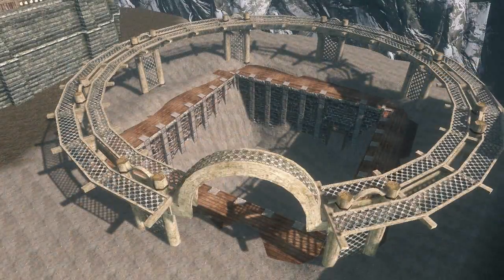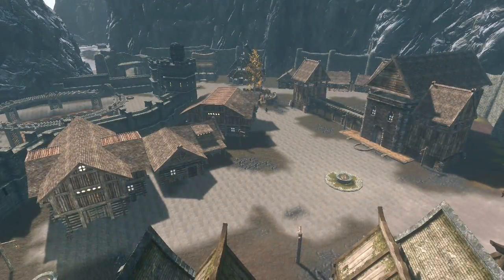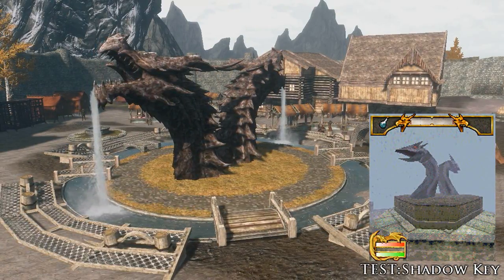The mod follows the lore and includes the eastern and western sections of the city, with Dragonstar East being under the control of Skyrim and Dragonstar West under its own government. The mod is actually loosely based on the Elder Scrolls Travels game Shadowkey, which is the last time we saw the province of Hammerfell.